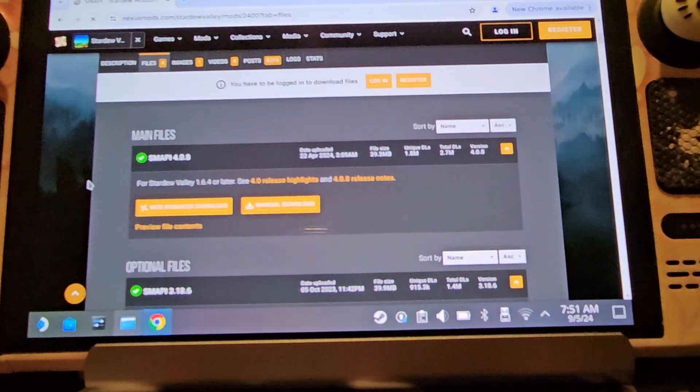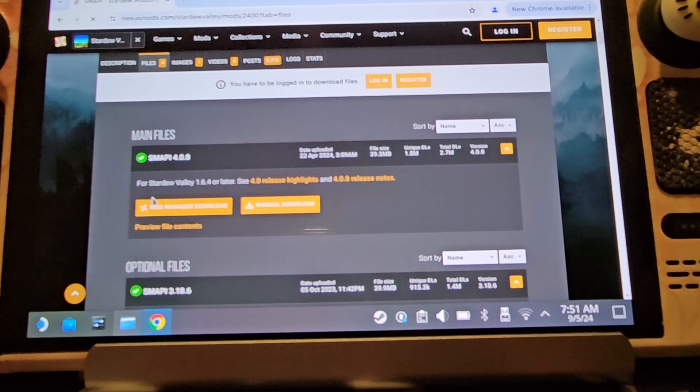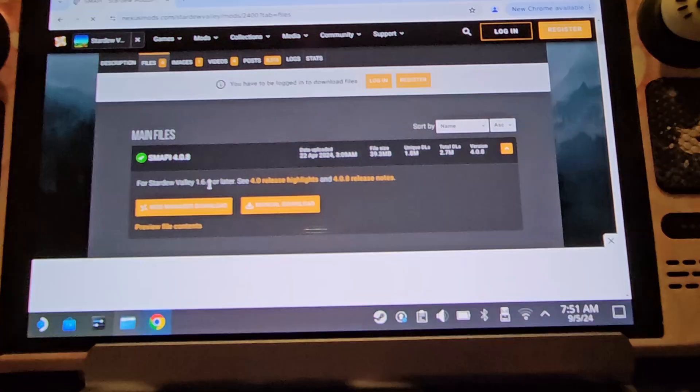Right, so this is the one we want — this is SMAPI 4.0.8 and it says here 'for Stardew Valley 1.6.4 or later,' so this is the up-to-date version at the moment. You want to click Manual Download.